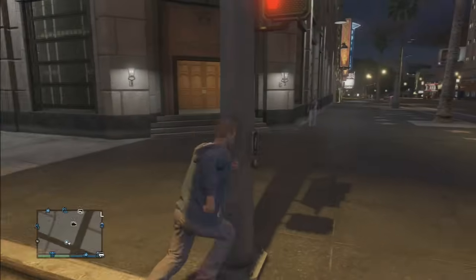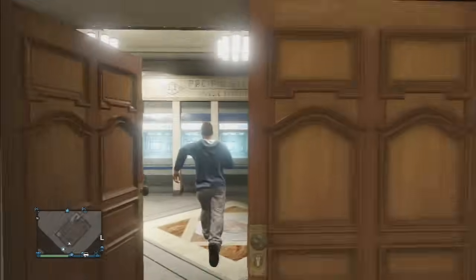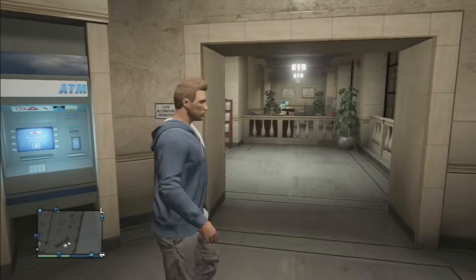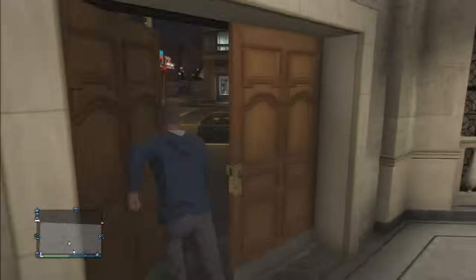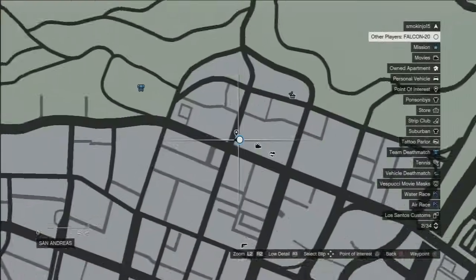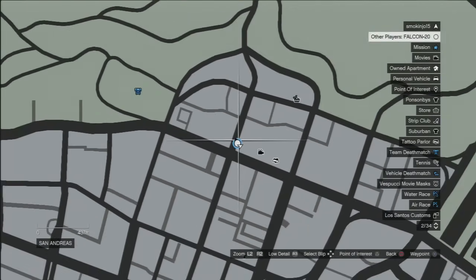I'm actually in-game right now and I'm going to show you guys — this is actually in the gameplay trailer, you'll probably recognize it if you've seen it. There are some ATMs over here. I'll show you guys on the map where it is — it's right here. We're actually in the bank. I'll show you guys outside where it is. I got out of the bank and it's right here. I put a point of interest — you guys can put one too if you'd like.